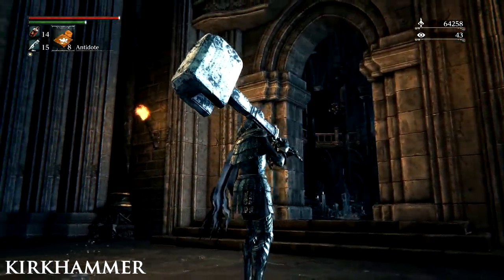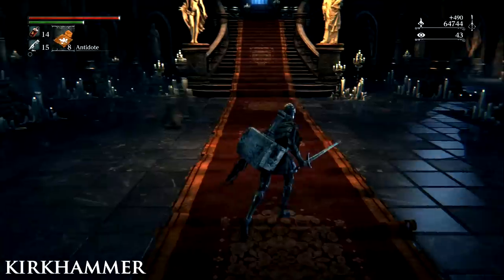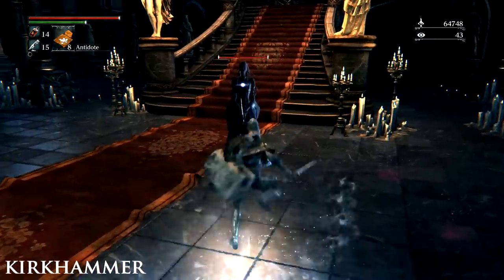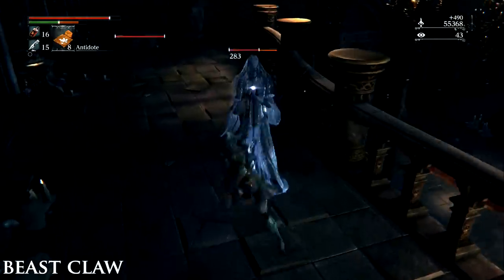Kirk Hammer. The Kirk Hammer can be purchased from the Messengers after defeating the Cleric Beast. The Beast Claw can be found in a chest on Layer 2 of the Ailing Loran Chalice Dungeon.